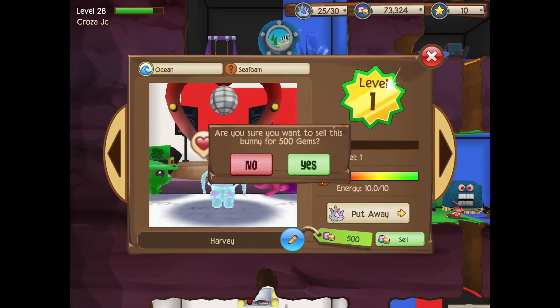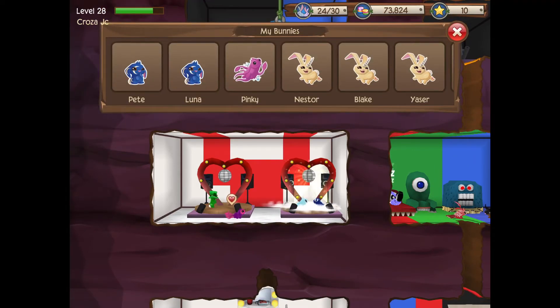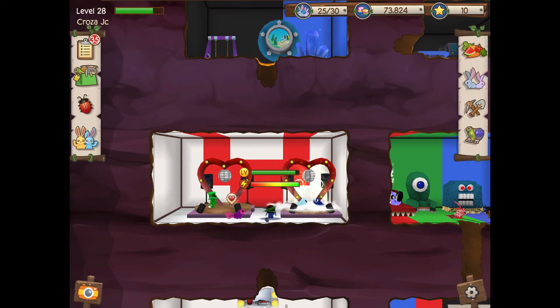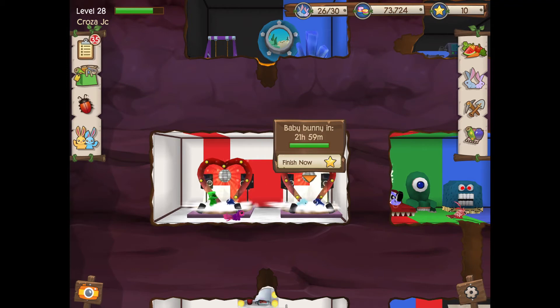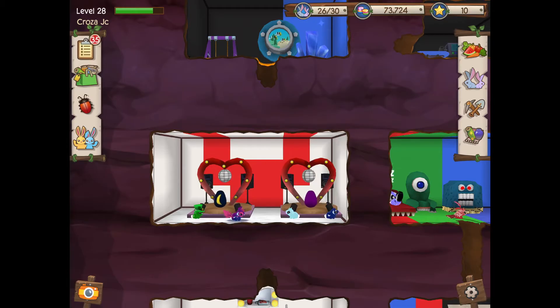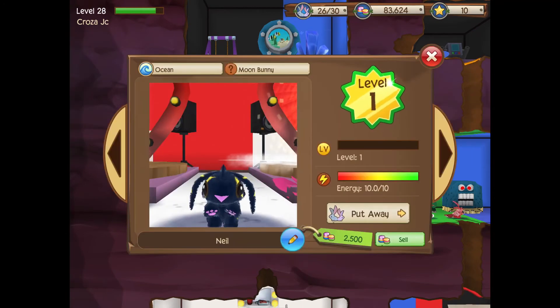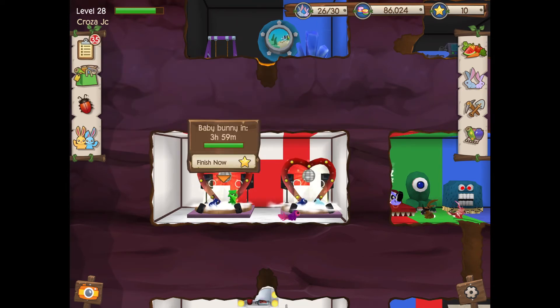This bunny is so rare I don't even have one. It is rarer — well, it's pretty much the same rarity as the albino bunny. Do I have any purple carrots? I do, I have one left. We try this — yep, 10 hours, that's another moon bunny and a squid bunny. My predictions were correct again — squid bunny and another moon bunny. I'll sell the moon bunny since I have too many.